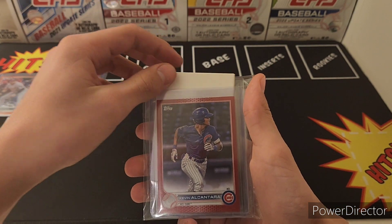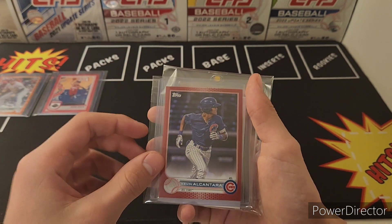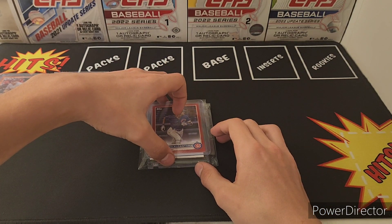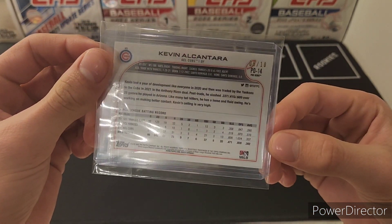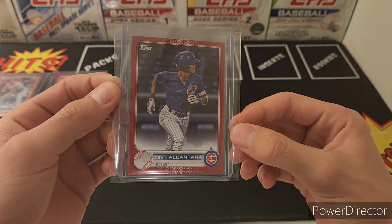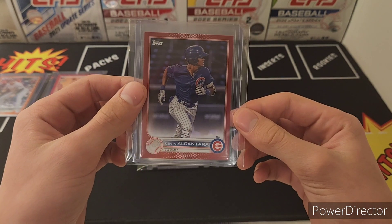Now we're getting to the better ones. We got two more cards. This one is a Kevin Alcantara Cubs PC red, out of 10 — number 8 of 10. Kevin Alcantara. These are super tough to pull. I opened up a jumbo pack of Pro Debut and pulled this beauty.